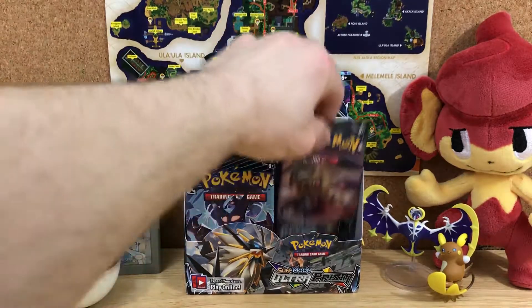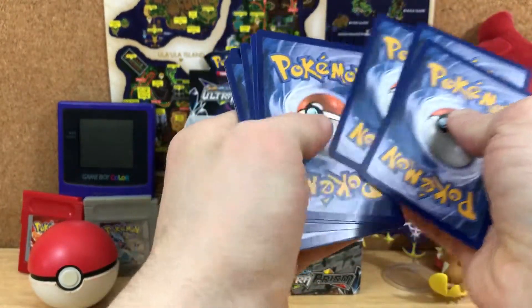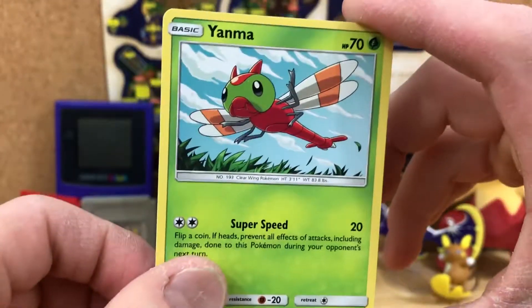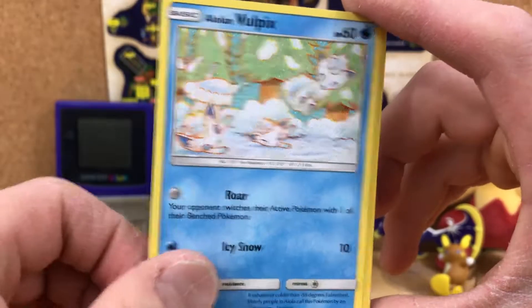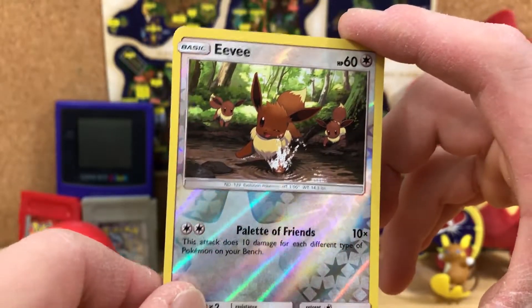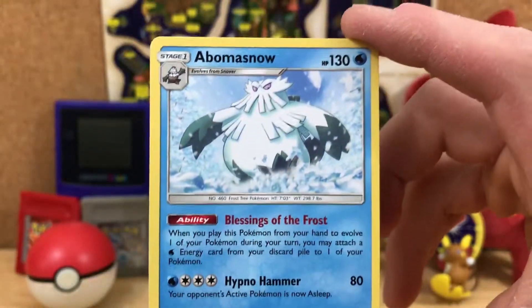Alright, three more packs for this side. Let's get into this. Pachirisu, Yanma, Murkrow, an Eevee, an Alolan Vulpix, Water Energy, Lopunny, a Turtonator, a Mars. A Reverse Holo Vulpix. And an Abomasnow.